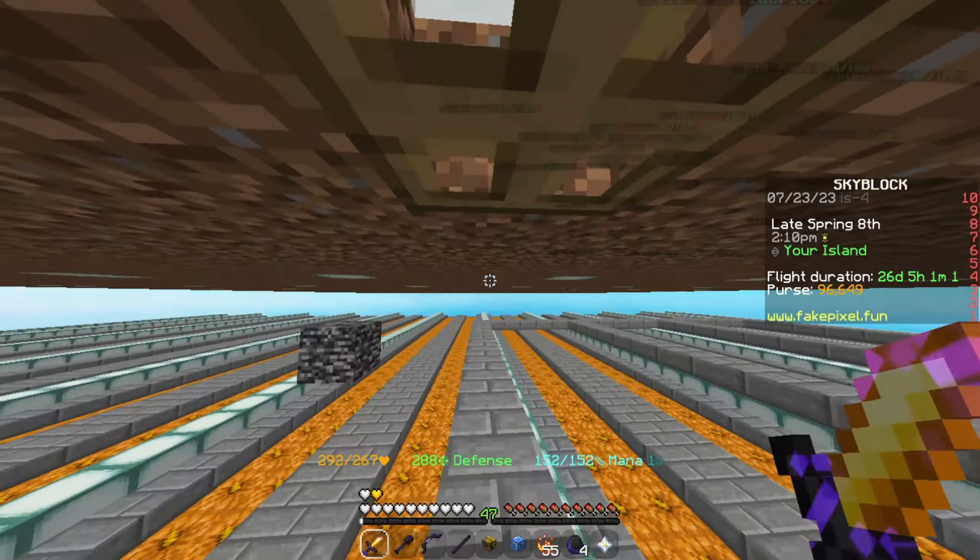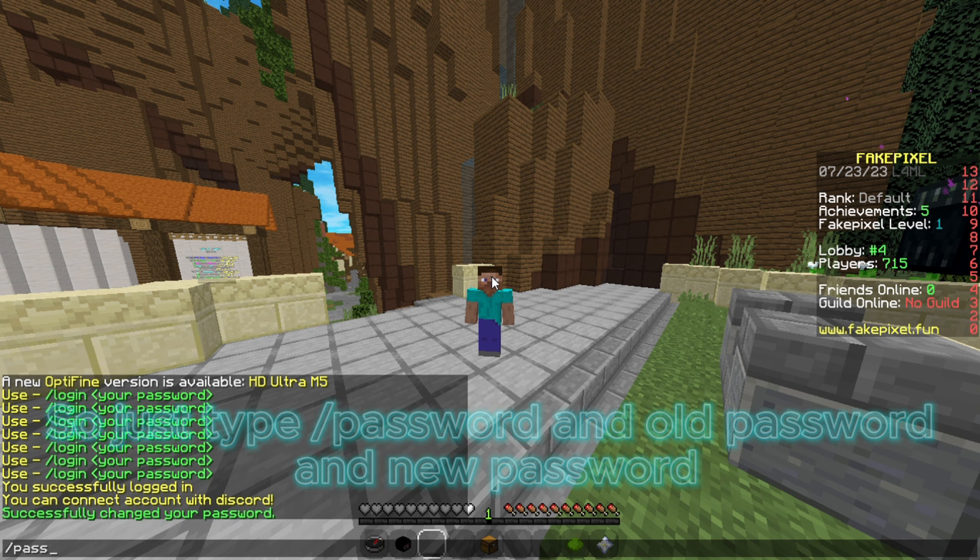Nice, we got 3 million coins in 12 hours. Now let's log in to our another account. This is my another account — just type slash password, then your old password and your new password.